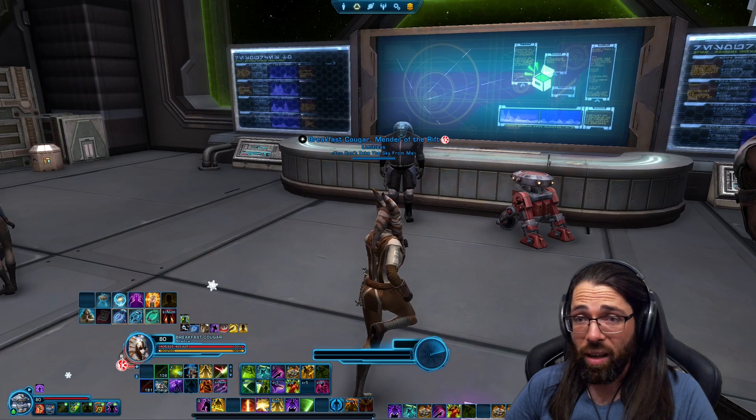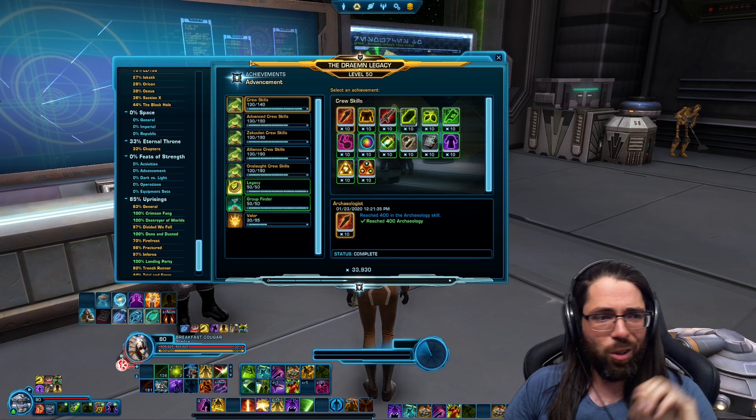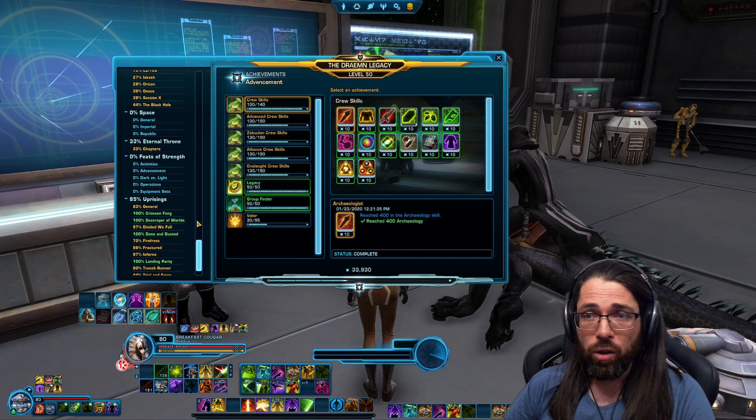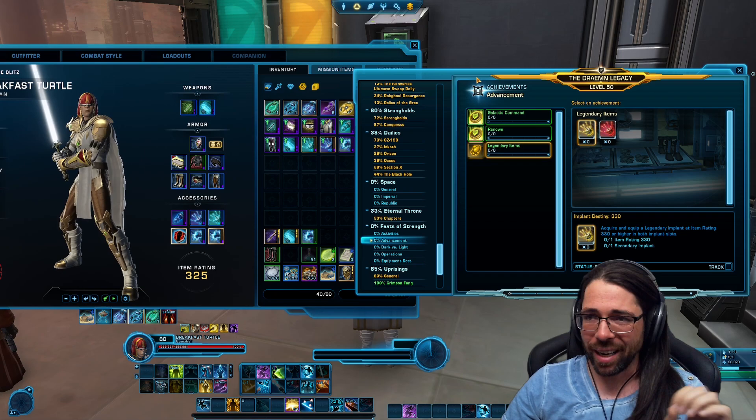There are a couple other things you want to know about as well. With your legendaries and your set bonuses, they've actually changed it now to reduce the upgrade cost when you hit certain milestones. It's a little bit awkward to figure out how to get here if you want to check for yourself to see what your progress is like. You want to scroll pretty far down in your legacy window to find Feats of Strength, then look at Advancement, and then Legendary Items.